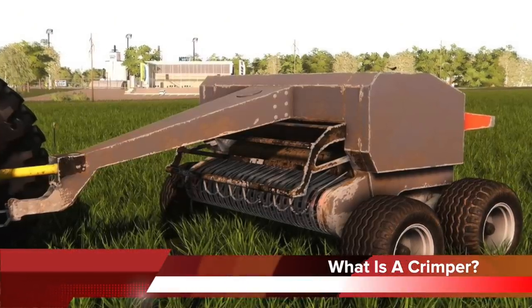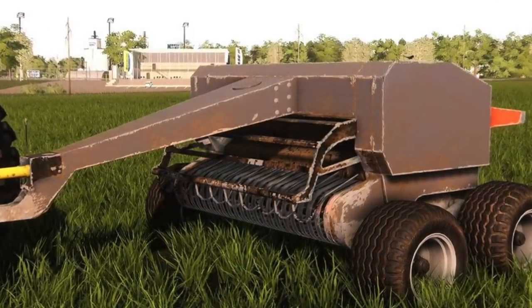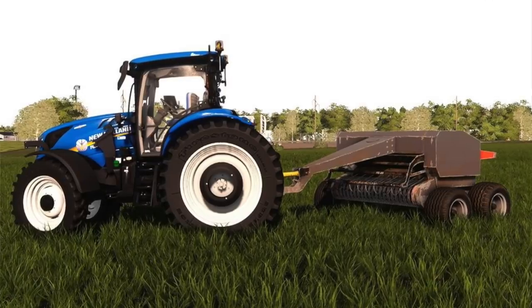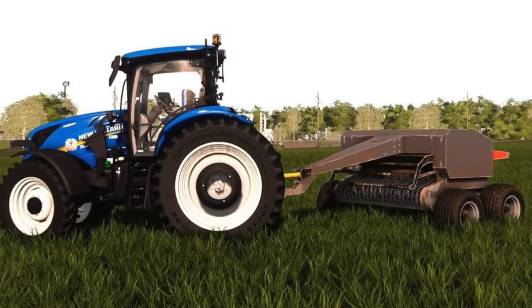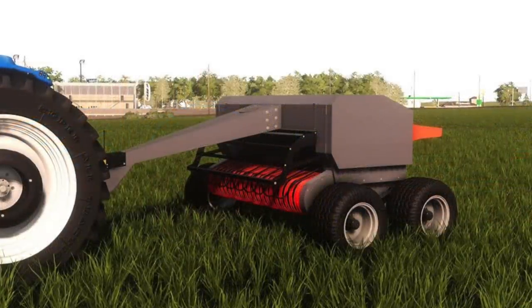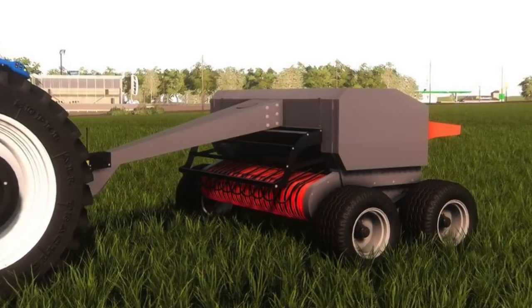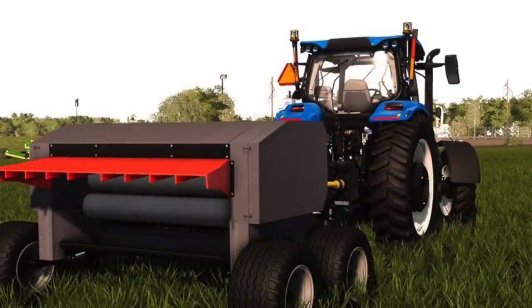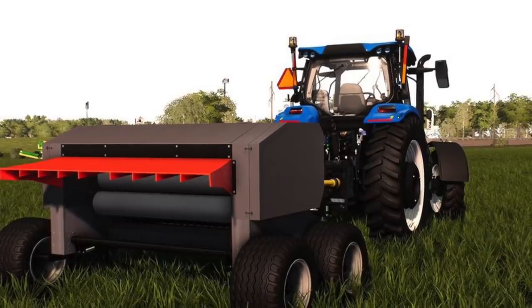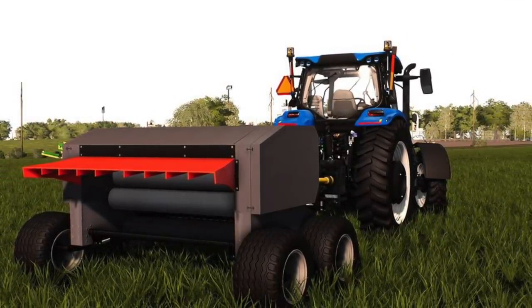Northeast Farm Group dropped some pics of something very unique — a crimper, which helps dry hay faster. It will very likely be used to pick up swaths and ted the entire thing at once. No other information is publicly known about this machine, but it's really cool to see something like this. Big shout-out to Nate Rank for helping me understand this machine in the post on NEFG Modding's page — appreciate you, bro.